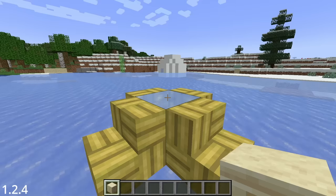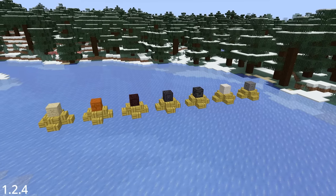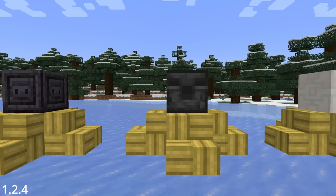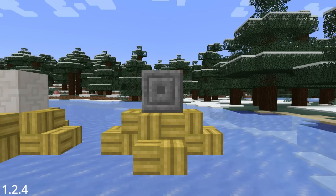On March 22nd, the first chiseled block was added to Minecraft, marking a tradition of hiding secret mob faces in chiseled stones. You've got creepers, withers, wither skeletons, piglins, an old warden, guardians, and cyclopses.